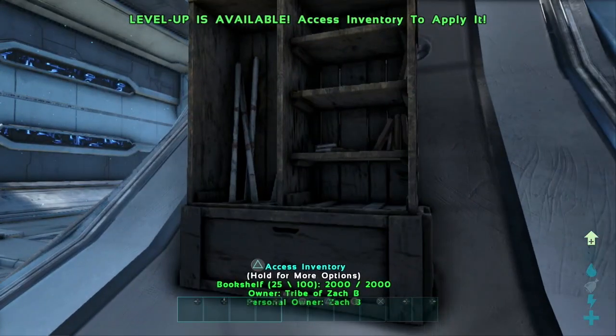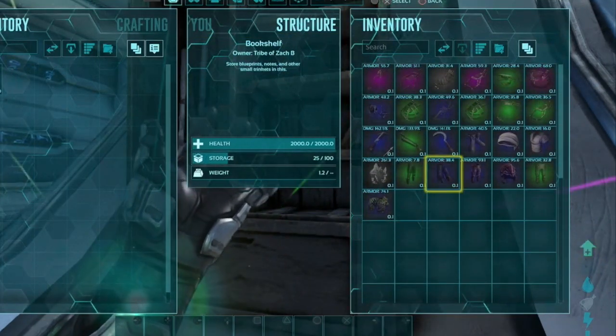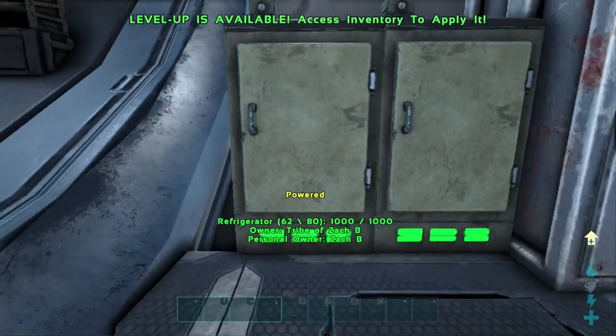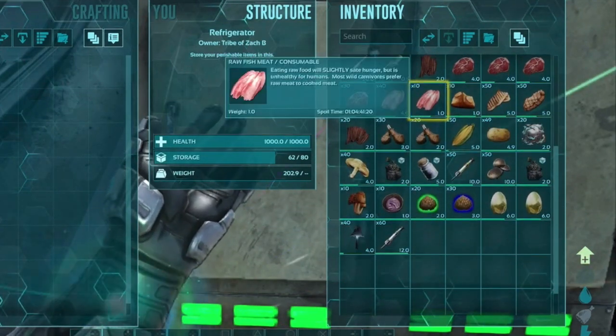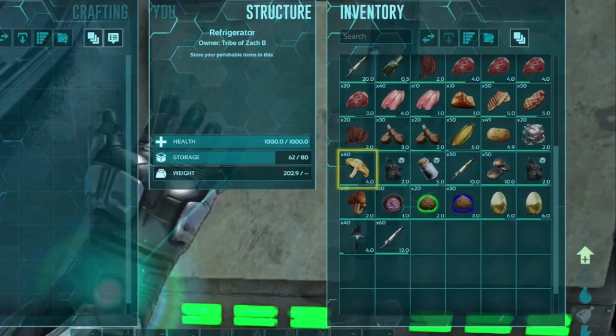The other thing that we got was one bookshelf, which was convenient for the few blueprints that we didn't end up getting. And honestly, the blueprints were okay, nothing too overpowered. Now when it comes to the refrigerators, pretty straightforward — we've got our raw meats, prime meats, regular meats, fish meats. We've also got some cooked meats and some vegetables, and then we also have a bunch of mushrooms.